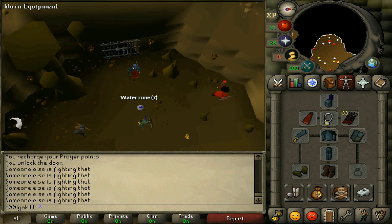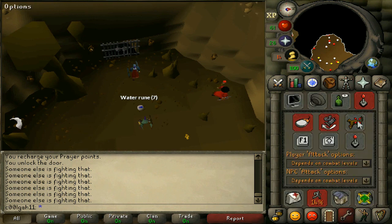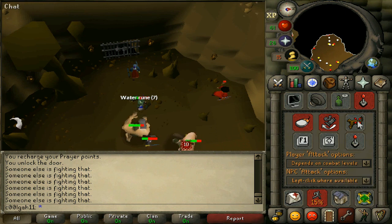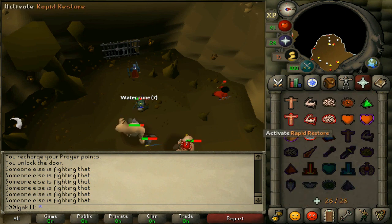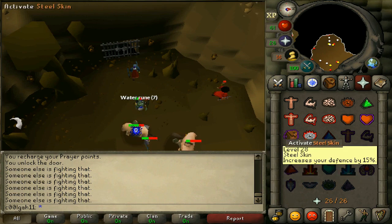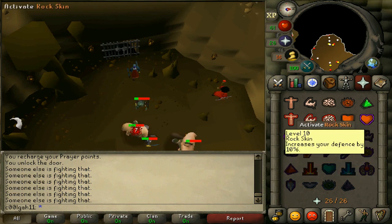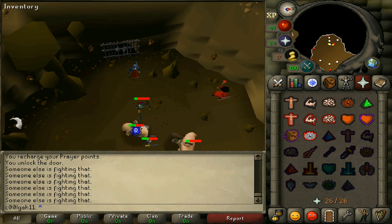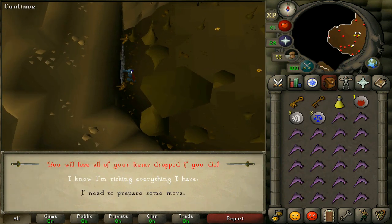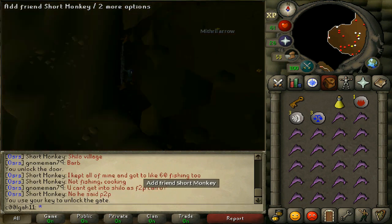What I'm wearing is just full rune, amulet of power, and a rune scimitar. In the NPC attack options in your settings, switch it to left-click where available — this allows you to click him right away after eating instead of right-clicking over and over again. For prayer, I just use rock skin because Obor knows whether you're using protect from melee or protect from magic and will use the opposite attack.